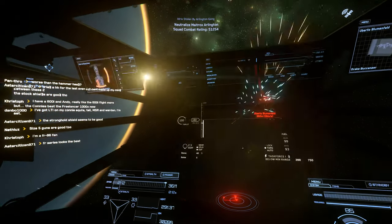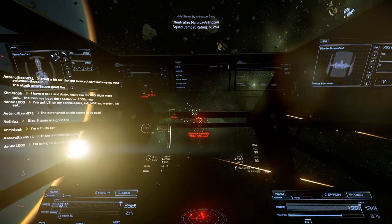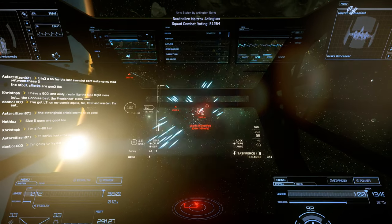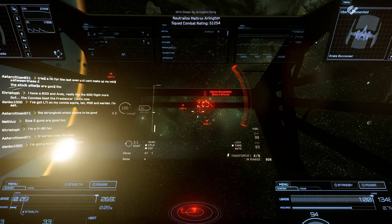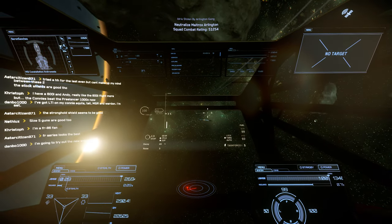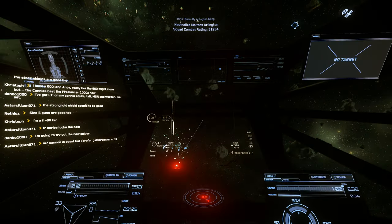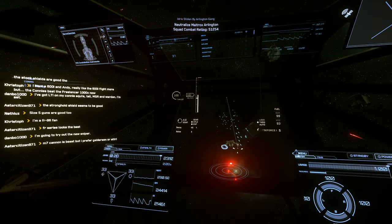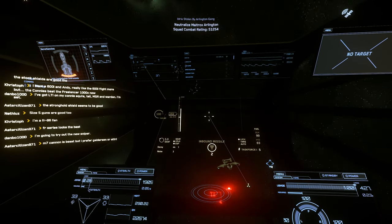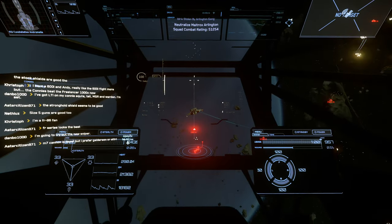You can do escorting but you can also use it for private security services. You could put this in a ship package or bundle where you can offer a service to someone for private security — say you've got the Polaris, a Banning Merchantman, a Star Runner, and other ships you can use alongside it. You could also pair it with an Idris M or an Idris P, depending on whether you have those ships available.